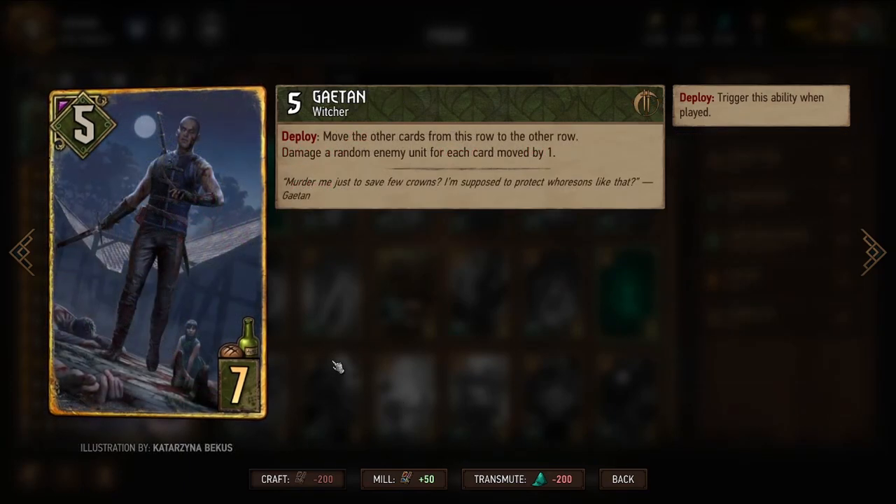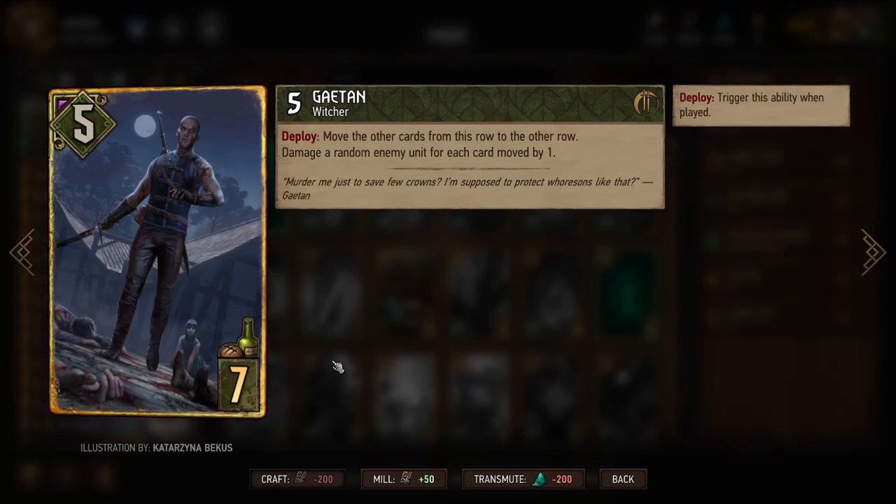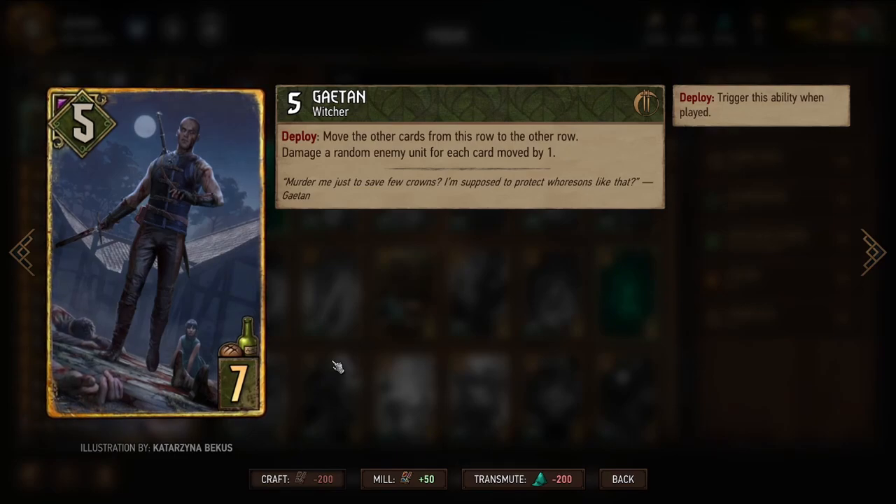Gaetan is another new Way of the Witcher card. When we play him, we move cards from the row in which we play him to the other row, and deal damage to an enemy unit for every card we move. So we'll be dealing random damage for all that movement. This is another reason why we want a little bit of precise targeted damage to complement this in case there's something specific we must get rid of.